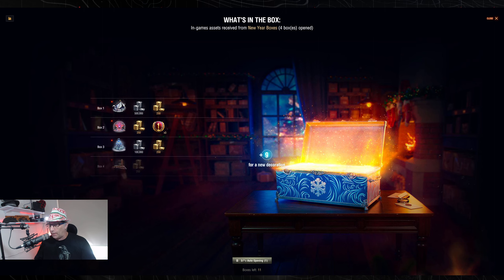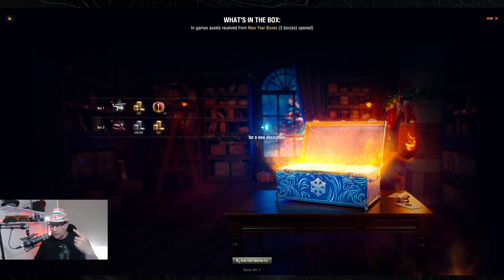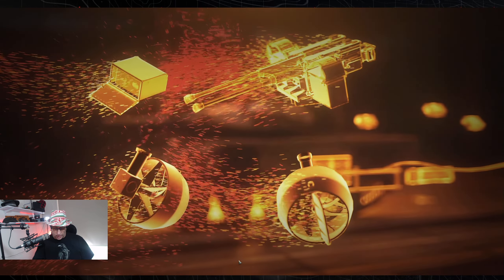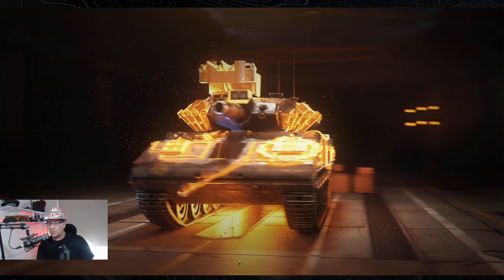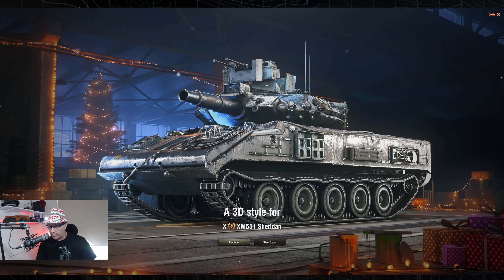There's 15 boxes to go — can we get another tier eight? I'm not too sure. There's another one of the PZs — 10 boxes to go. Gold coming through thick and fast. It's the skin for the Sheridan — that's the first skin that we've got. I'm pretty excited about getting the skins. I'm hoping to pick them all up. I reckon this one looks pretty cool. But the FV is the one that everybody's talking about.